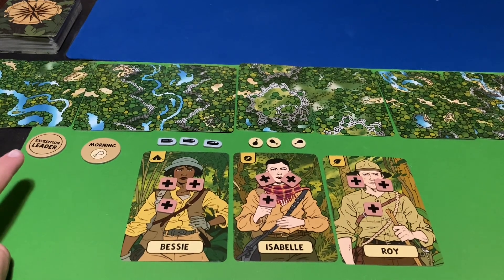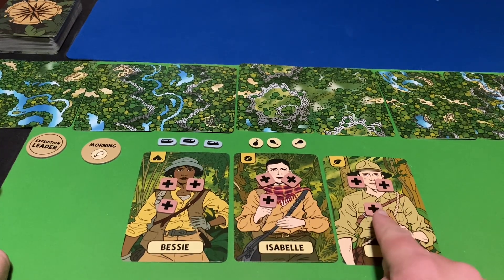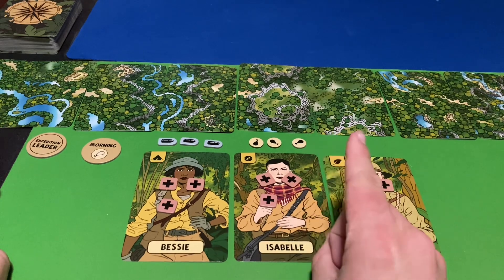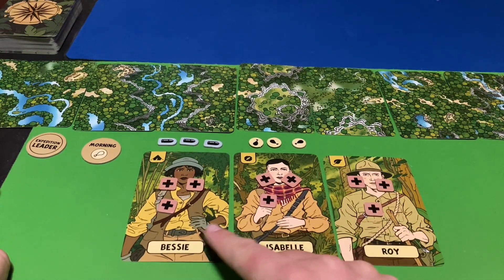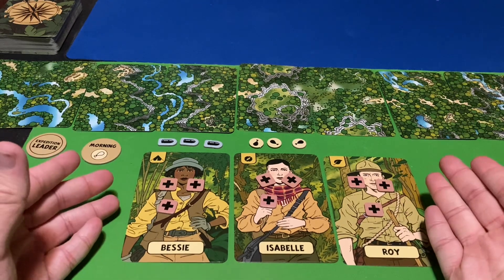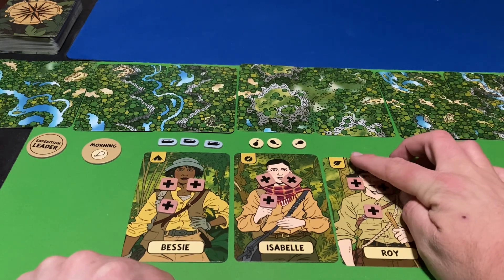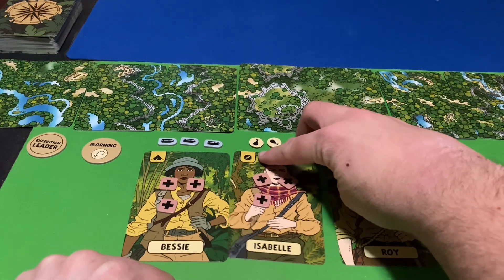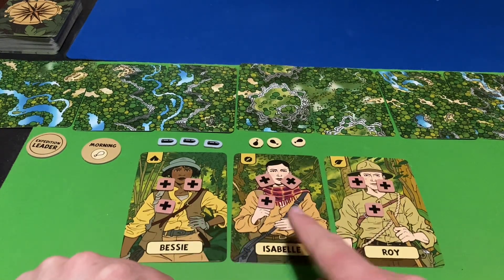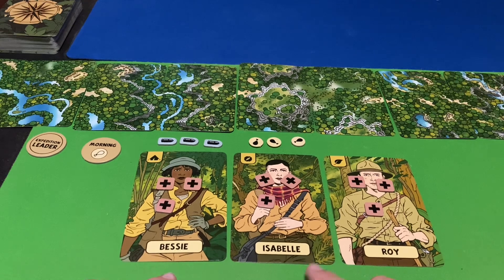So that's what we're trying to do. The game comes with six different guides or people on the expedition team. Whether you're playing cooperatively or solo, you will only play with three of them — you're only playing with all six if playing competitively. So basically just choose your three favorites with the corresponding icon: you need one with jungle expertise, one that's a navigator, and one that's an expert in camping.